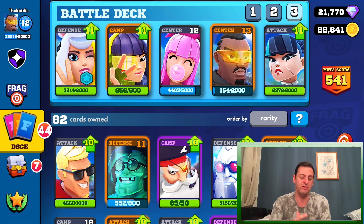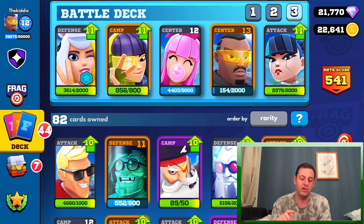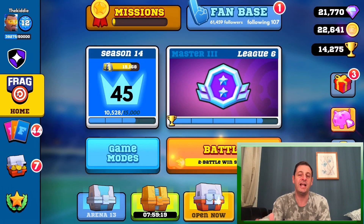We've got Queen Unicorn — you know how good Queen Unicorn is. We've got Sugeki, he's one of the best campers out there. We've got Lollipop, we've got Hunter, and we've got Andromeda. That is the deck I'm going to be using and we're going to be doing a couple of games and seeing if I can actually win.